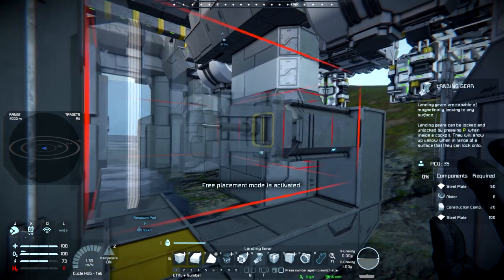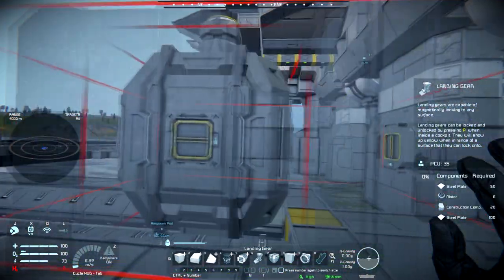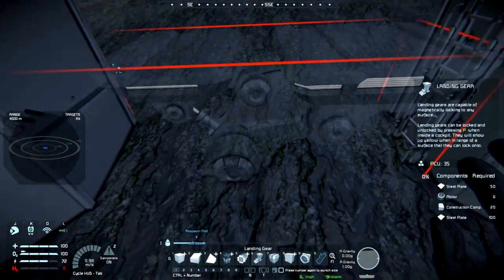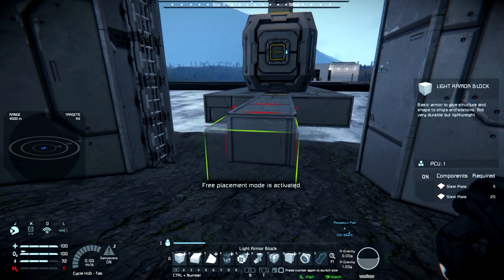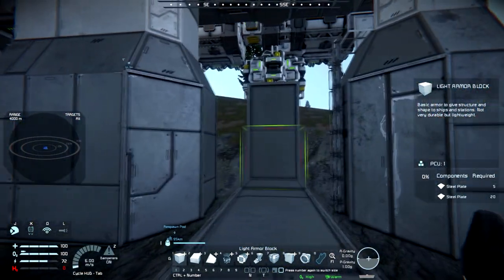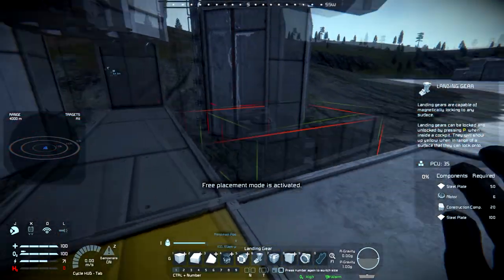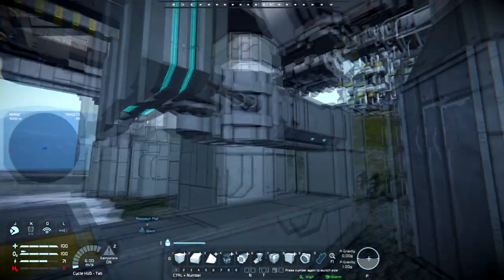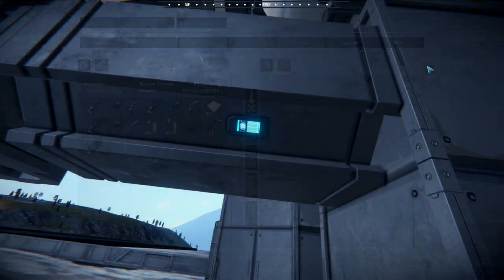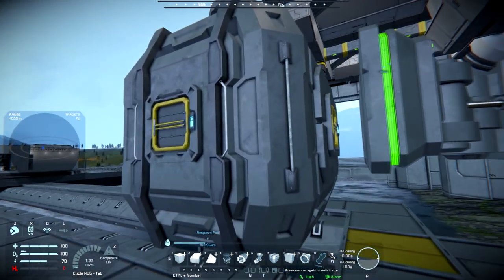It's got to go back one block — so if we bring this back one more block. Yes, this is how I prototype a lot of my stuff. The question is whether we have enough clearance — we're going to reverse this.